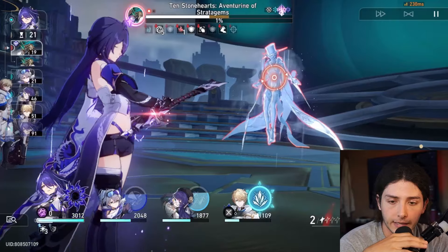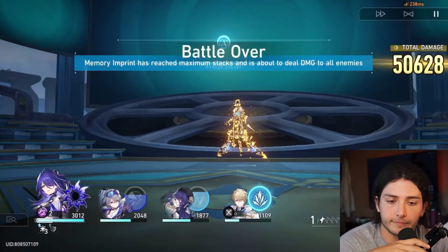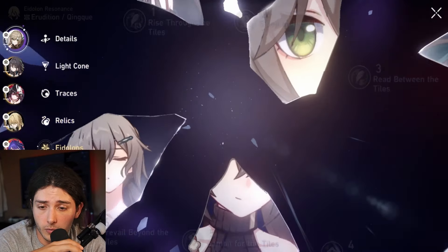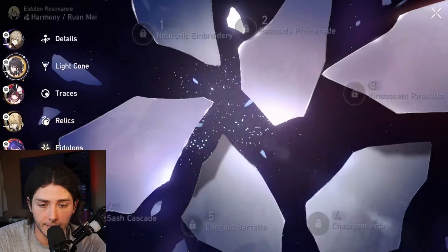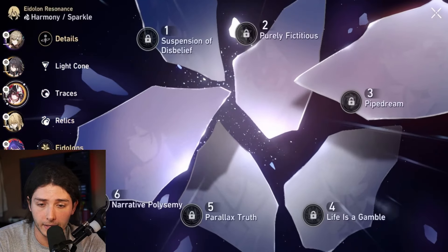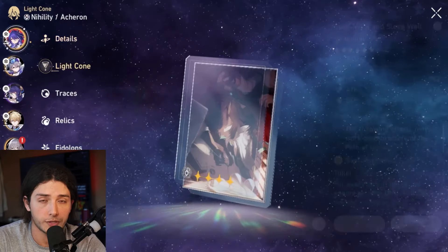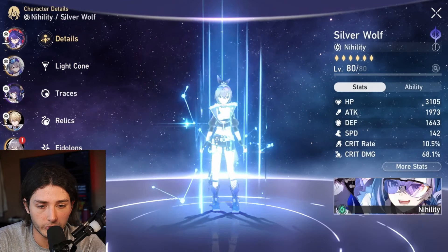Even though a basic is going to get our ult up, a skill is going to get us that additional res down, which is extremely important — we want as many debuffs on Aventurine as possible because we really need our ults to deal massive damage. Luckily, we're going to get our ult up before Aventurine's turn, and we might even be able to break. Oh, that's very close — perfect. We pushed him back regardless.